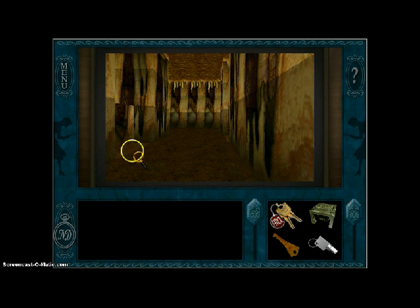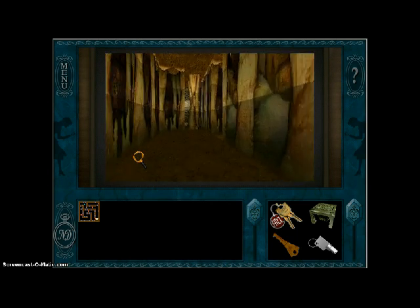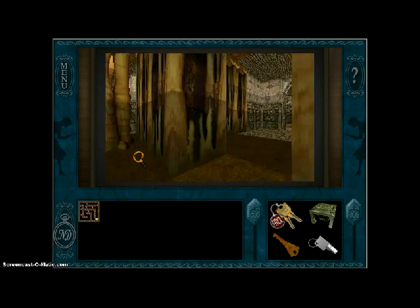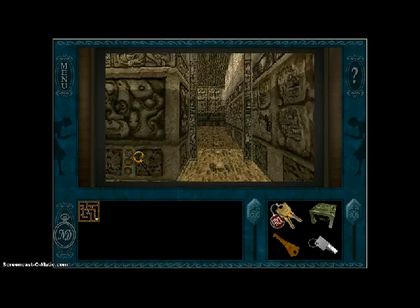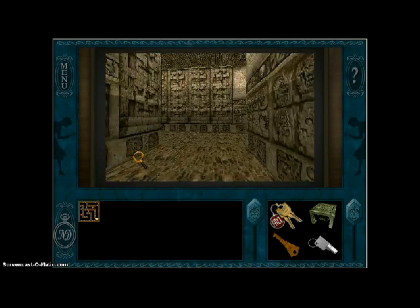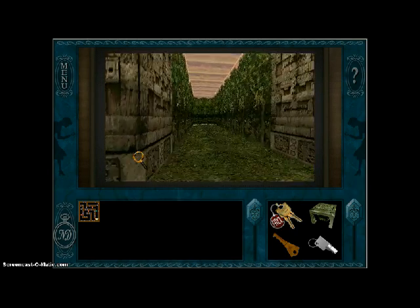And the password is Space Baby. If you press M on your keyboard, you get a map of the maze. This is the junior mode maze, and it's probably not going to take me very long. I just turn twice and then it's right there.